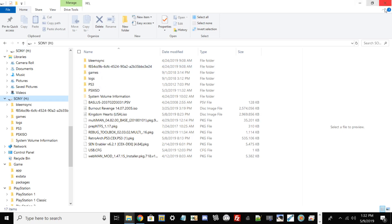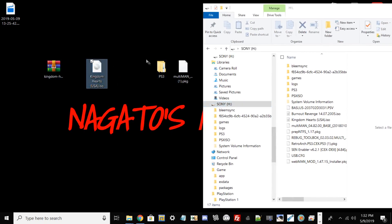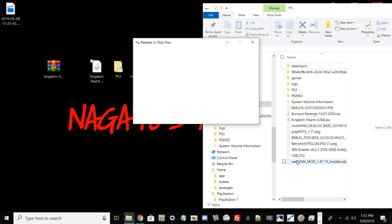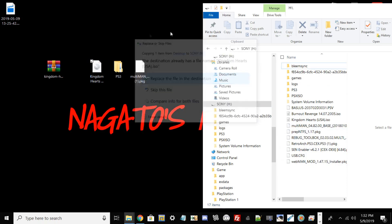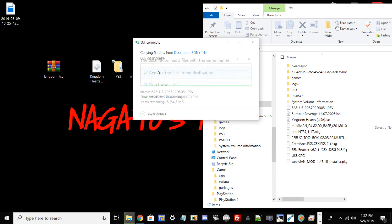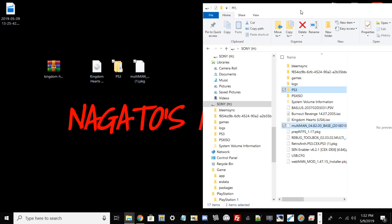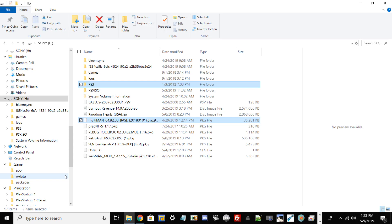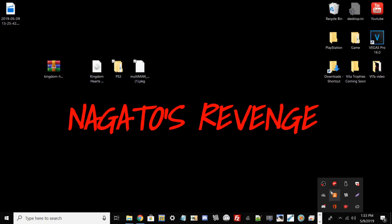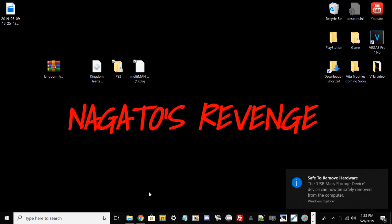Once you hit OK and reformat, it's basically going to wipe your drive clean. Now, assuming you're on FAT32, go ahead and transfer over your three files — your game ISO, your MultiMAN PKG, and your PS3 save folder. I'm not going to redo it since I already have the files transferred over, as that would take too long. Once your files are on the USB drive, safely eject it from your PC, plug it into your PS3, and I'll show you the rest of the process — including how to create a virtual memory card on your PS3.